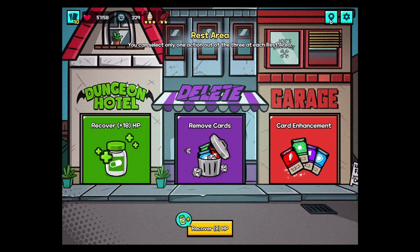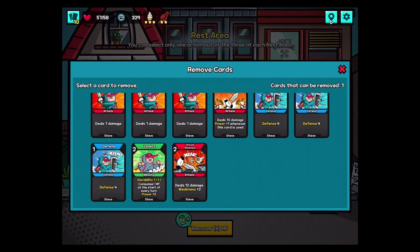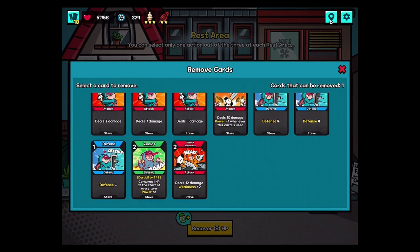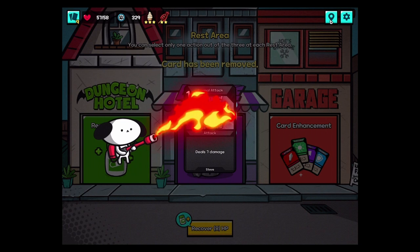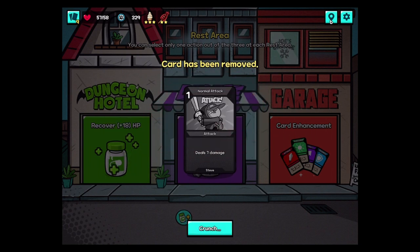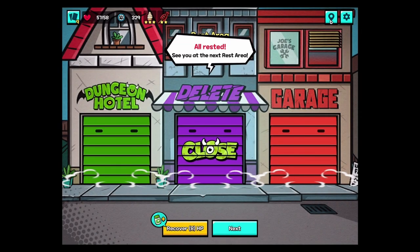You can remove a card or do card enhancement. I think we remove a card — that's better. Let's get rid of my normal attack. Card has been removed — it gets flamethrower.